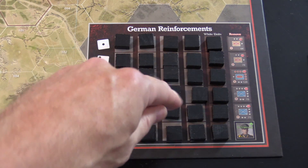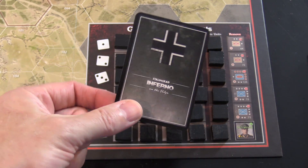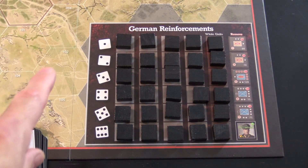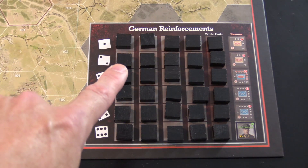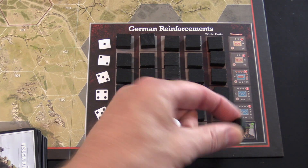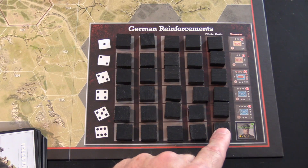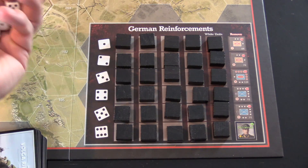Zoomed in on reinforcements. If you pick the reinforcement action, you draw a card off the top of the deck and put it in front of you. After your initial setup — which tells you which units are already on the map — you randomize the rest. The white units all go to their designated area, with some others randomized in. For reinforcements, you roll dice.